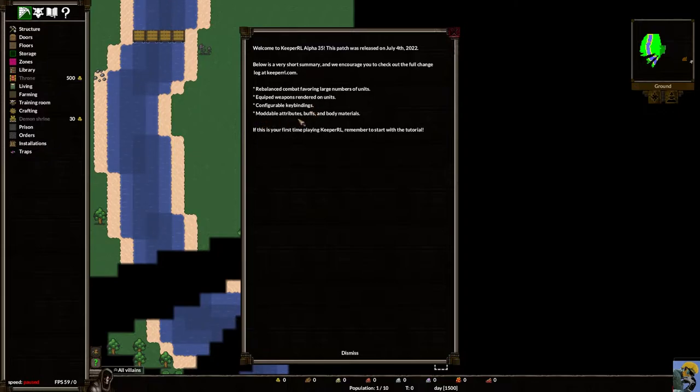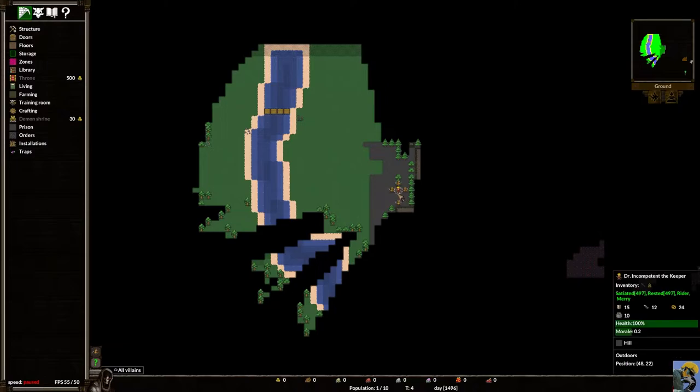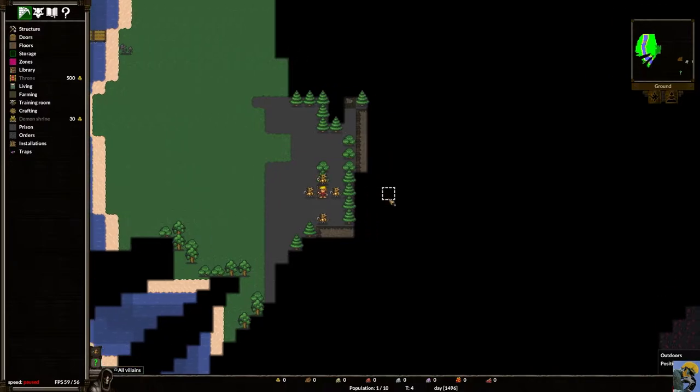A lot of those moddable attributes are for the necromancer. The game suggests a tutorial but we're saying no thanks and jumping in. I'm immediately pushing spacebar to pause and talk about what we see on screen. Here is our starting zone — you can zoom in and out with the mouse wheel, and move the map with the arrow keys.